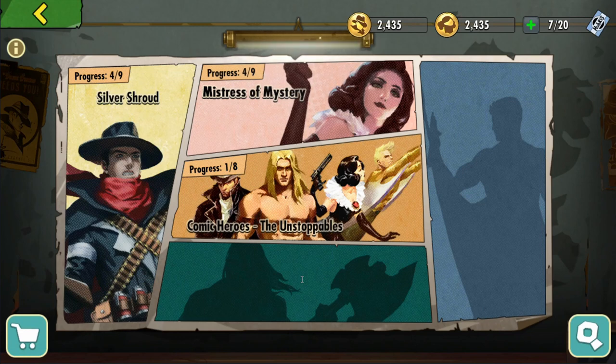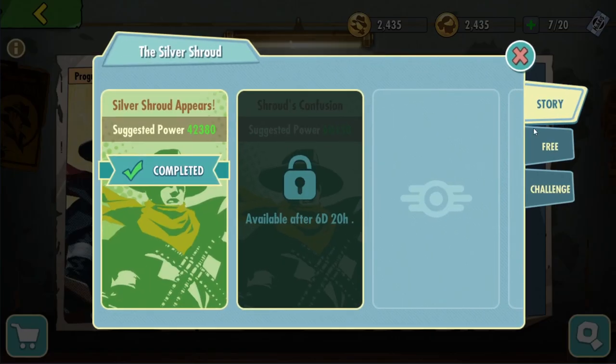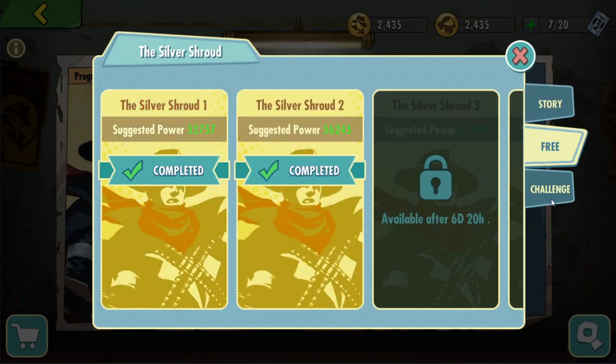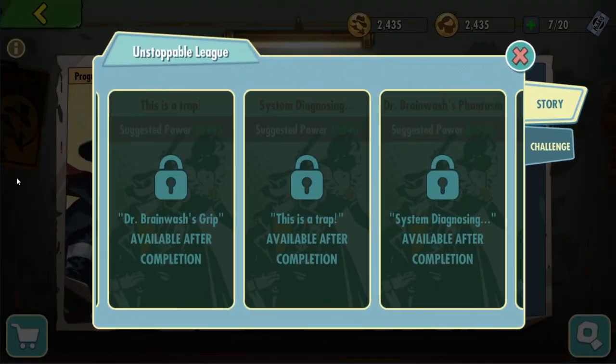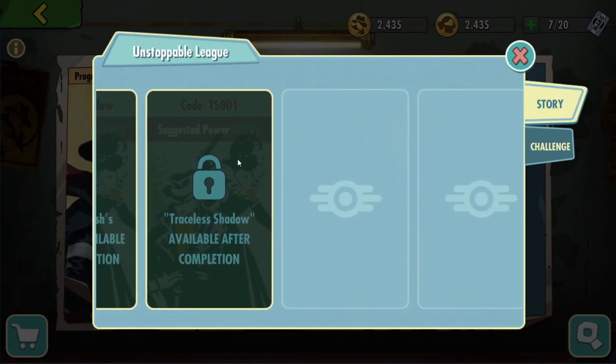So let us focus on Silver Shroud and Mistress of Mystery. Looking at Silver Shroud — and that's the same case as well for Mistress of Mystery — you will see 3 tabs: the story, the free, and the challenge. Next instances will unlock either on a set date or if you finish a prior level. Like for this one, it's gonna unlock 6 days and 20 hours from now. And this one will unlock once you finish Code TS-001, which is here in the main comic in the story.